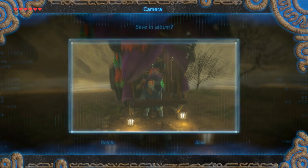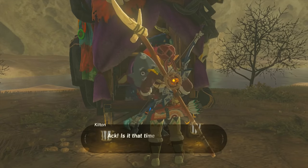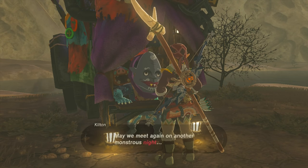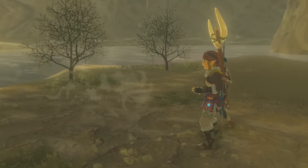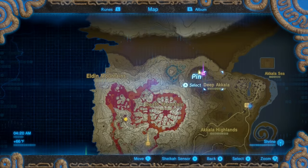Once you take a picture of him, you can speak to him if you want. In my scenario, what happened was that since daytime was approaching, when I spoke to him he said he'll see me on the next night. So that's a good way to tell that he only appears during nighttime. Once you've taken the picture of him, just teleport back to the East Akala Stable.